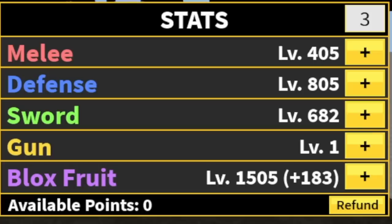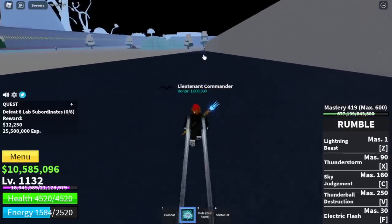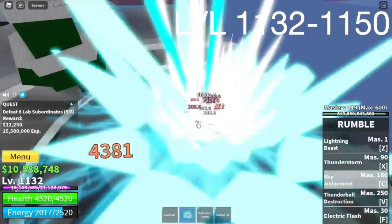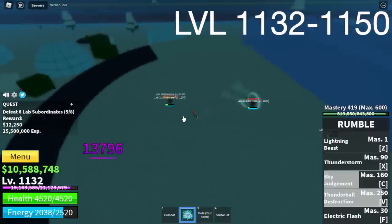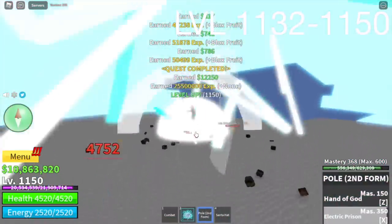My current stats: Melee 405, Defense 805, Sword 682, Blocks Roots 1505. Next area, the Hotland Cone. First target here is the lab subordinates — logia elemental effect, meaning grinding here is really easy. Just lure and destroy them until you reach level 1150.